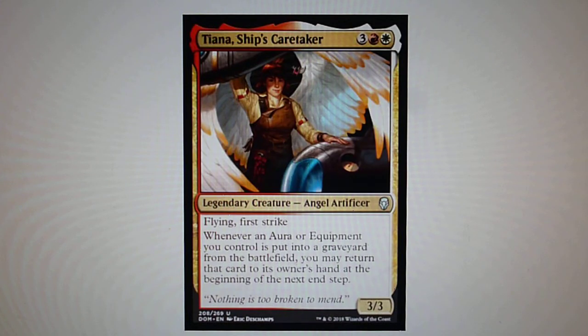Tiana, Ship's Caretaker — it has flying and first strike. When an aura or equipment you control is put into a graveyard from the battlefield, you may return that card to its owner's hand at the beginning of the next end step. This is part of a cycle of legendary creatures at the uncommon slot.